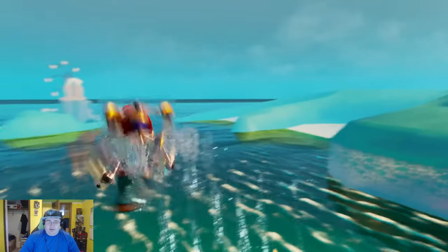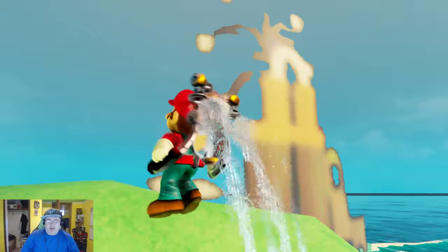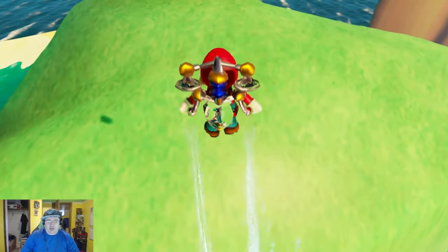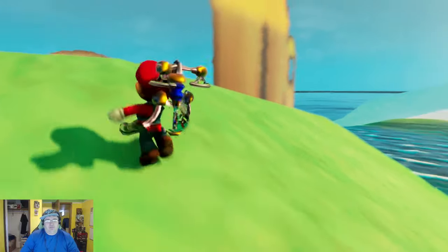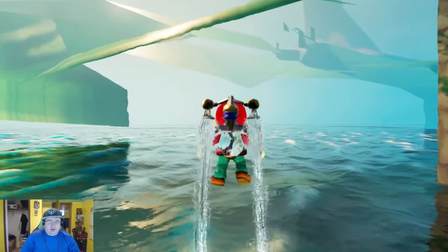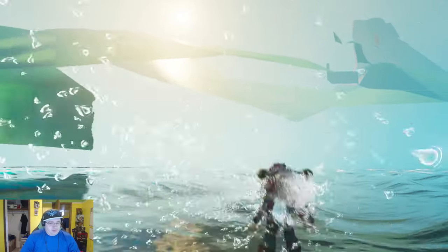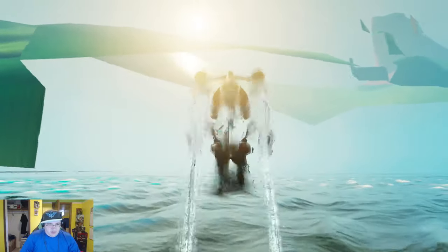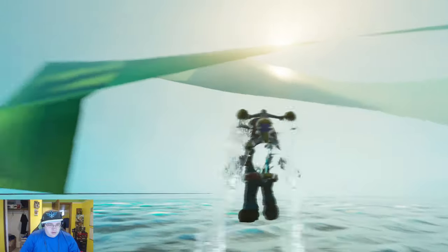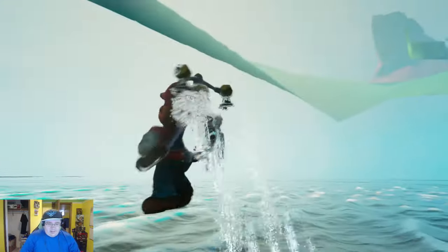Let's go over to this Ferris wheel looking thing. A few moments later... Alright, we're making our approach here. A little disappointed — looks like it's just a broken, flat texture. Sad day. Let's venture our way through the broken island. Look at all the waves. It doesn't look like there's anything on the backside of this island.